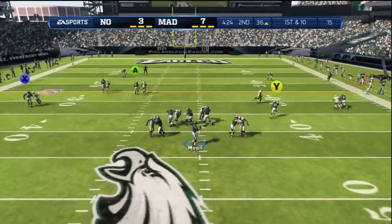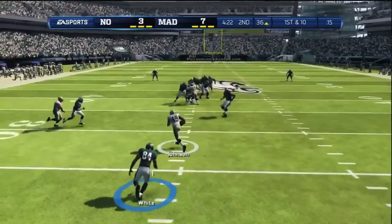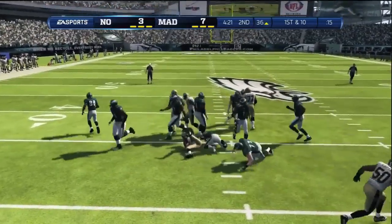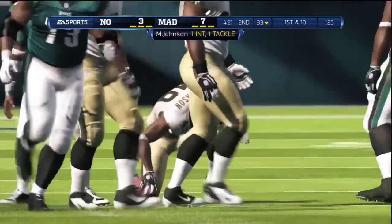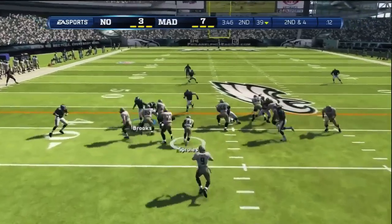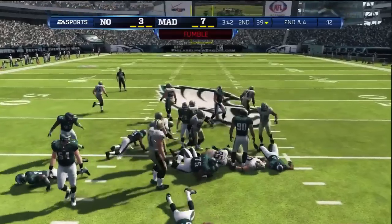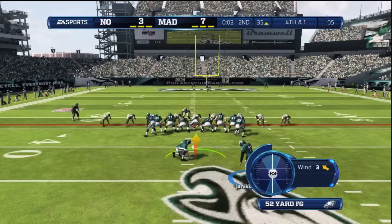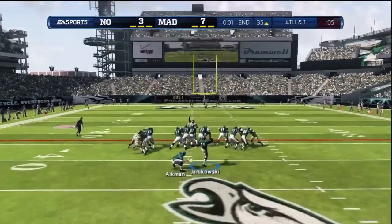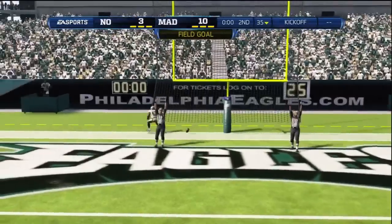You saw a great hit stick there by Dick Lane, followed by a dumb decision by me throwing across the middle knowing the safety had come over — he picked that ball off. This was a back-and-forth game. I've been playing a little sloppy. I hit-sticked them, caused a fumble, but wound up only getting a field goal out of it because I wasn't able to move the ball.